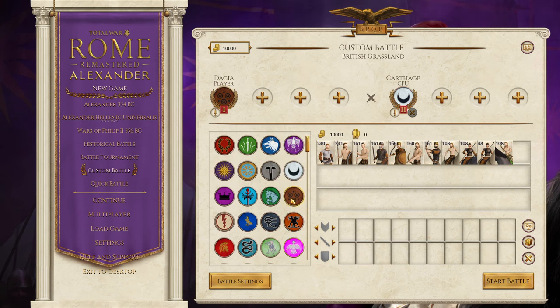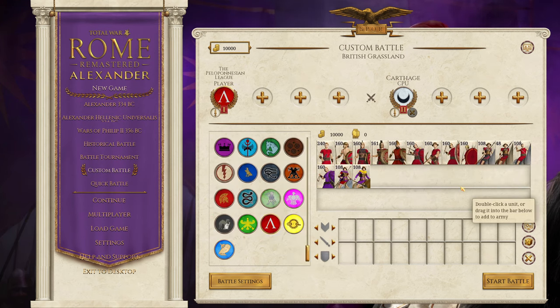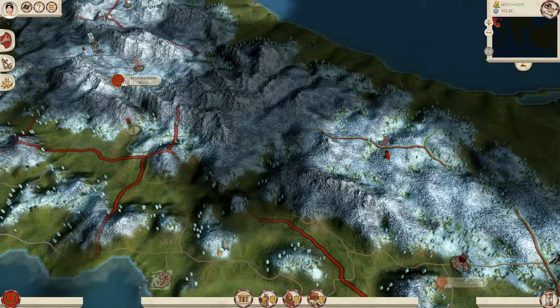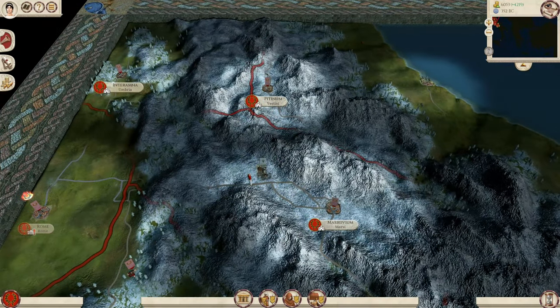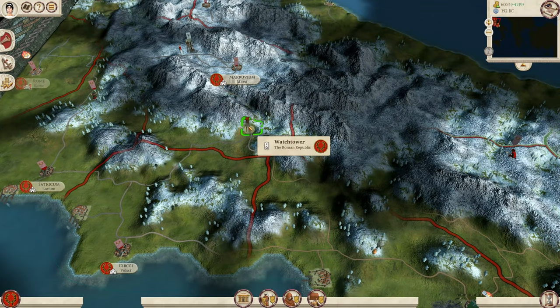So nothing too spectacular in terms of units, but the recoloring is a nice touch. Next I just want to go through a few things I found from my playthroughs which will hopefully give you some tips if you want to give the mod a go yourself. Lines of sight can be a bit of an issue just because the settlements are so far apart and the map is quite mountainous, so there will be large areas of land essentially in the dark. I would encourage you to build watchtowers where possible to enhance your vision — it will allow you to see where rebels pop up and enemies coming.